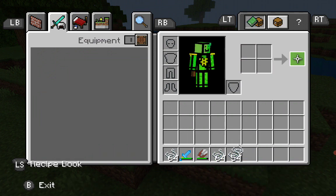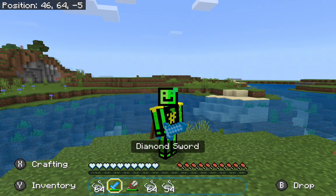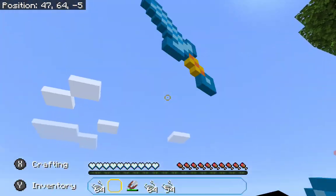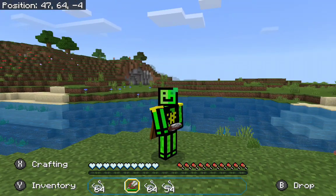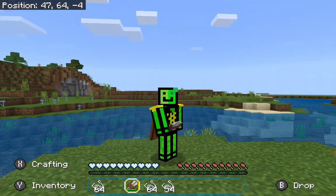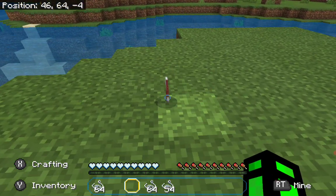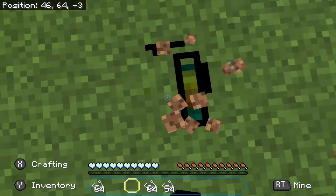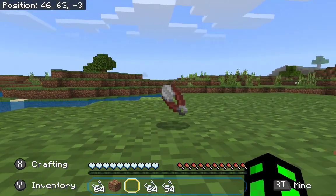You're only going to get one string if you mine cobwebs with a sword. So throw away the swords and use shears. That was basically the video — use shears on cobwebs.